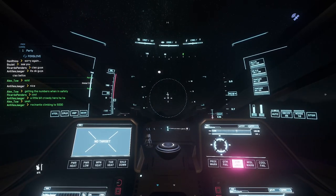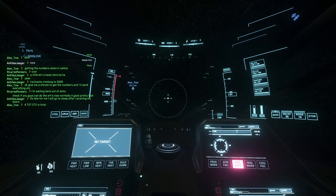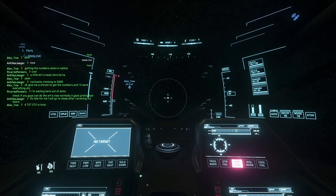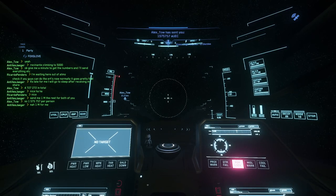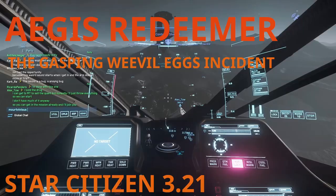So we were able to sell all the cargo, and as you have seen — four million, seven hundred twenty-seven thousand, two thousand and seventy Alpha ECs for all the cargo. So 1.7 million each. That's it guys, have a nice one.